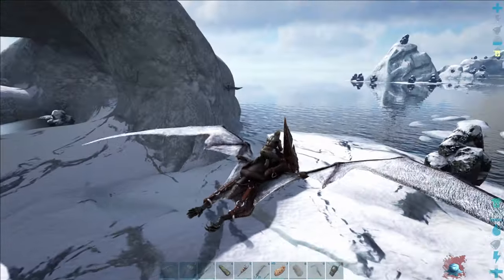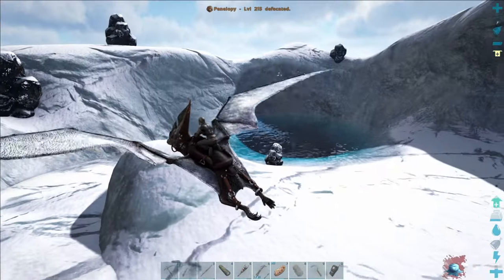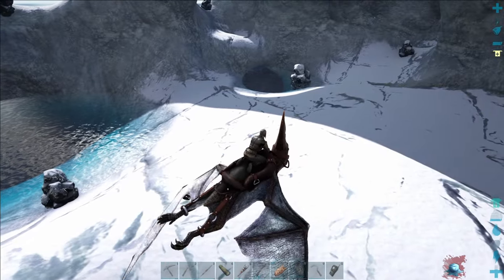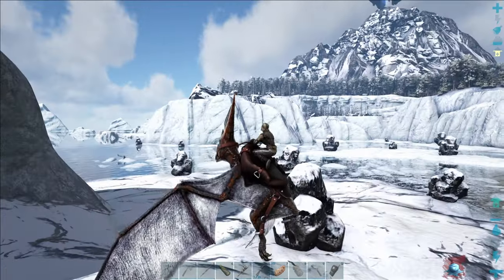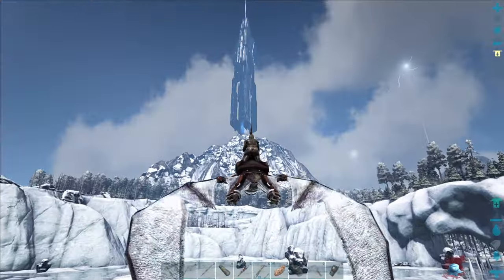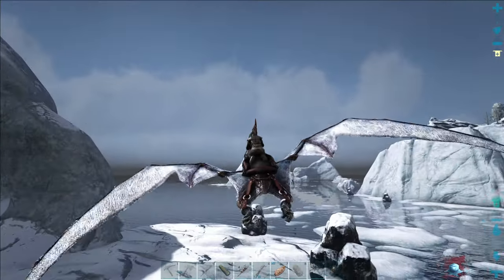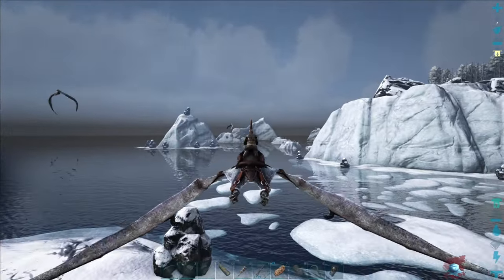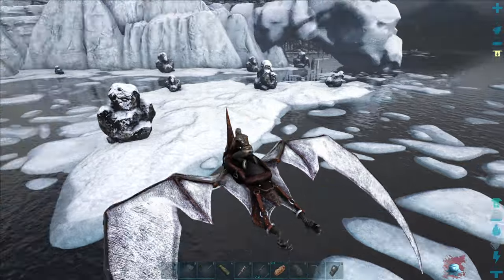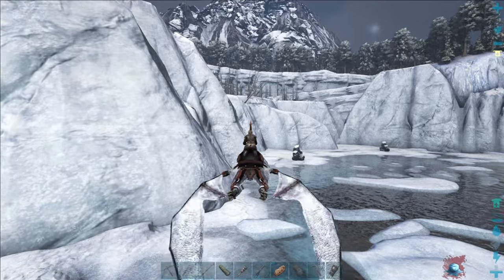That does come with its downsides - you're going to need fur armor to live here, and you'll also want to pump some points into your character's fortitude and consider crafting air conditioning units to regulate the temperature of your base. Once you get past that, you'll see all of the oil rocks in the area to farm for oil. Fuzz Peak itself is rich in metal, crystal and obsidian. You've got penguins on the icebergs in the distance to farm for organic polymer, and dotting the floating bits of ice you're going to find silica pearls - another valuable resource.